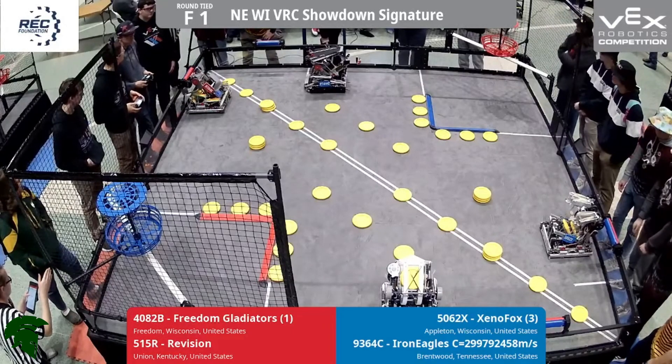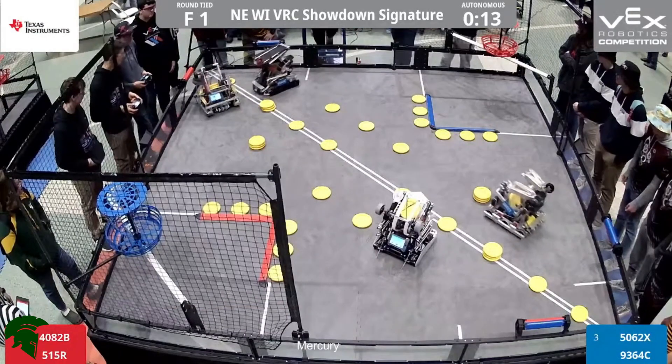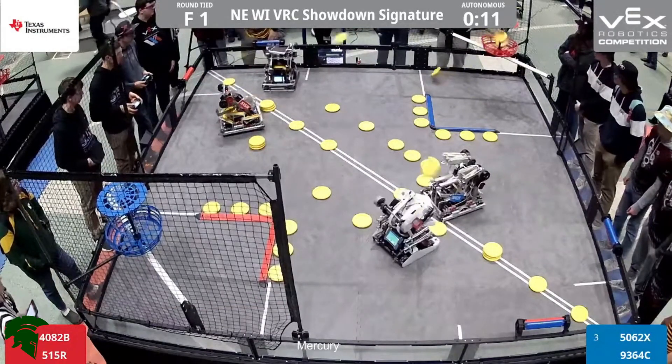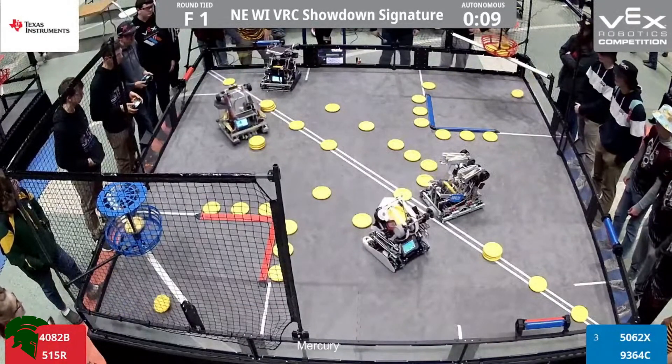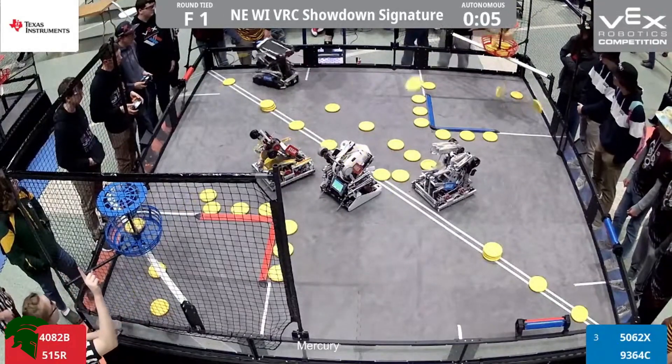Three, two, one, go! All right, all four robots moving here in the autonomous period. I'm seeing one blue roller, two blue roller, two reds as well. Actually, one red and one neutral. But I see discs flying across the field from both alliances.